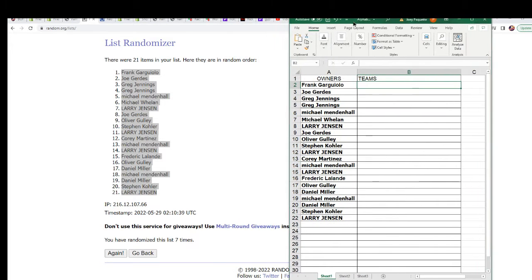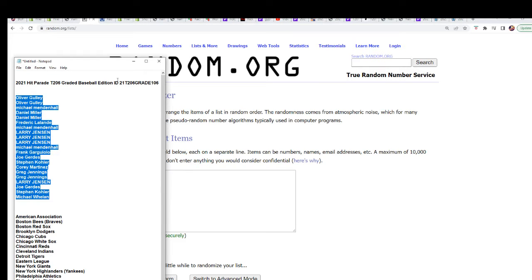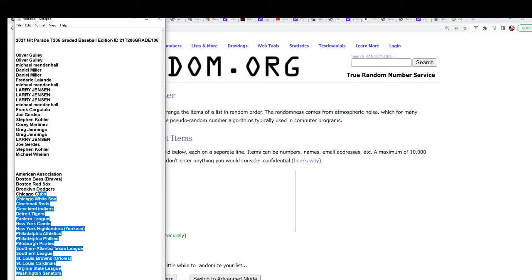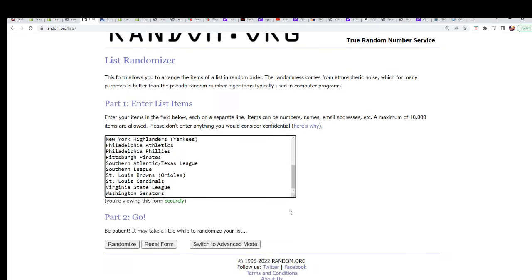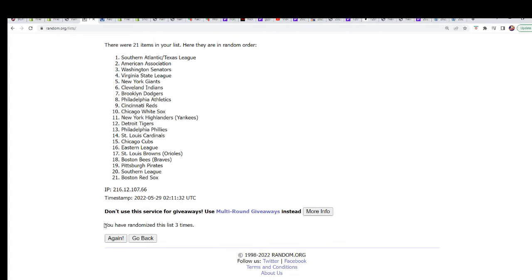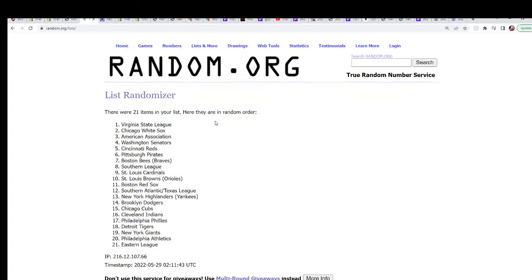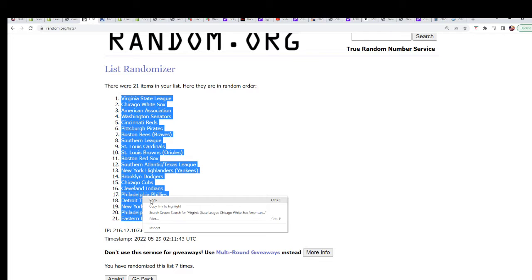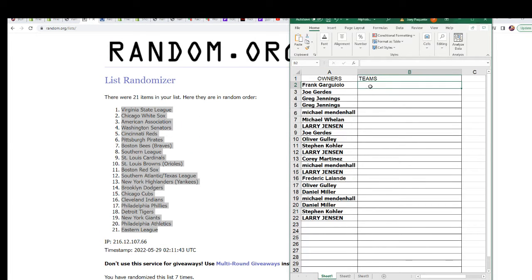And here we go — third team randomized. Lucky number seven. So there it is. Now you can see your team in the break.